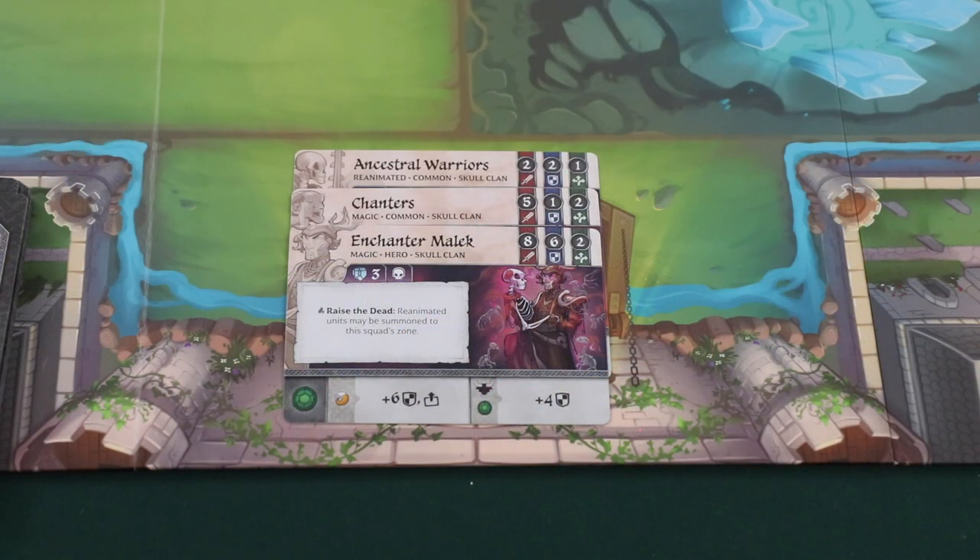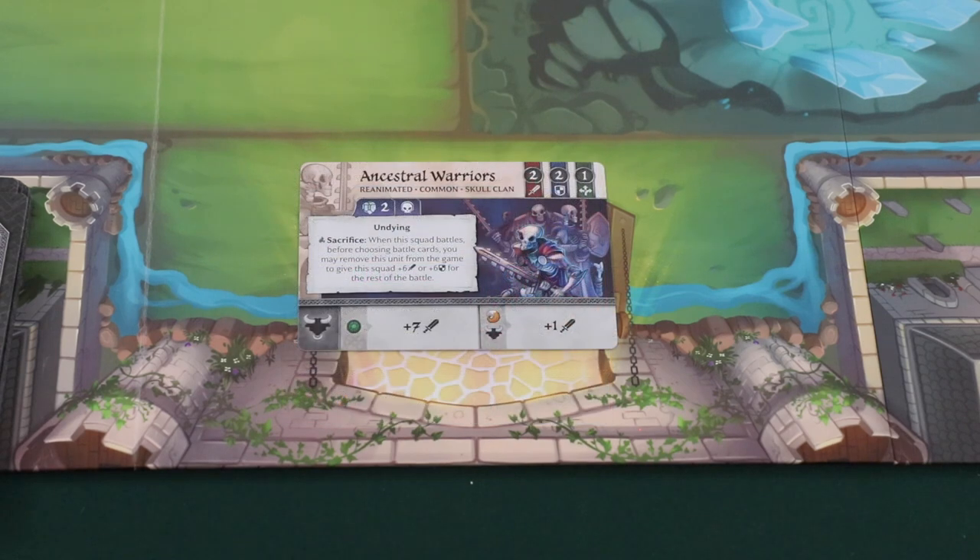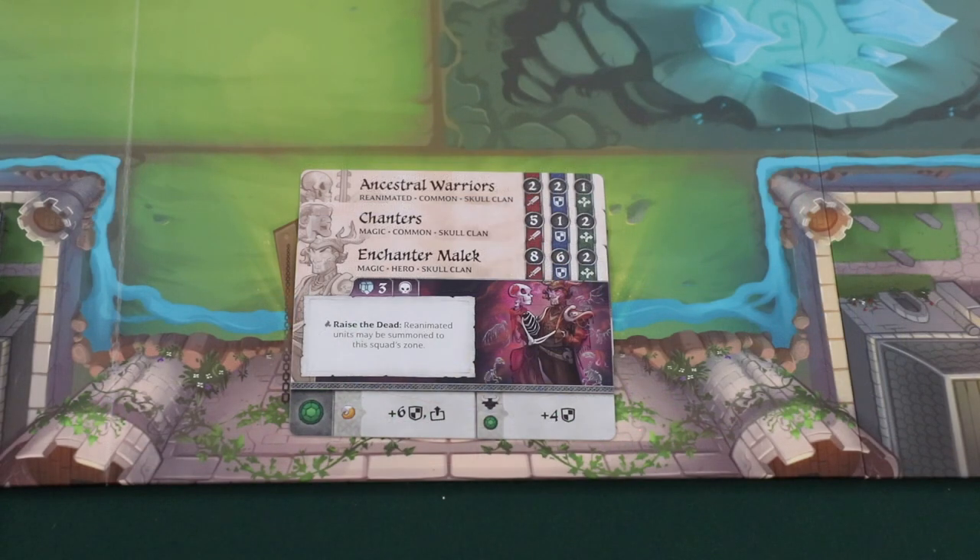When you summon units they will be formed into what the game refers to as a squad. A squad is up to three units stacked on top of each other in a way that their stats are all visible. A single unit in a zone is also considered a squad. The unit that's uncovered in your squad is considered to be on top. This is important because the unit on top of the squad will often have an ability. A unit's ability marked with a fire icon is a battlefield ability and is only active if that unit is on top of the squad. An ability that doesn't have this icon takes place no matter where the unit is in the stack. Additionally, damage in battle is assigned top-down, so the top unit in each squad takes the first hit.